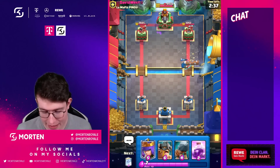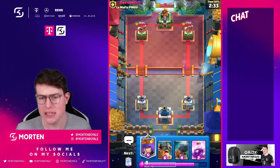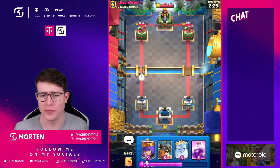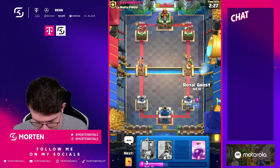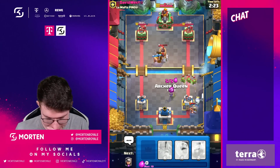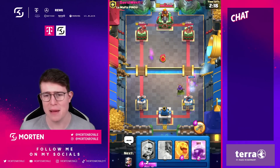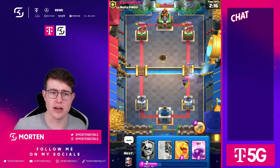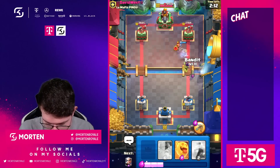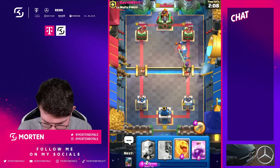But in this type of deck with the E-Barbs, what are the best counters against E-Barbs? Skeleton Army. Skeleton Army completely dies from the Rage. Same goes for Spear Goblins and Bats. So these are kind of three spam cards which are going to die from that. Also Skeletons on their own. So it kills them - it's kind of like a Zap in the air.